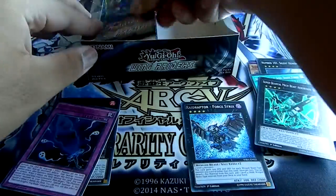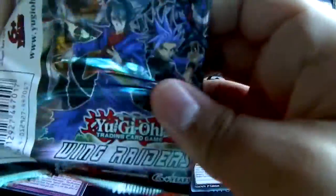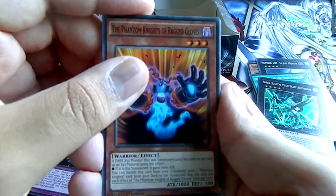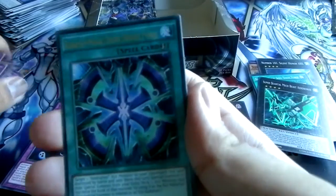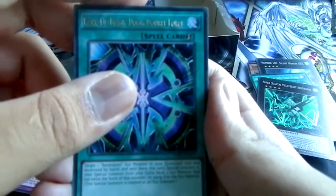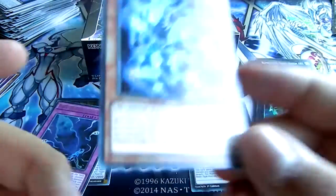Bottomless Trap Hole, Super Quantal Fairy Alphen, Phantom Knight's Wing, Raid Raptor Vanishing Lanius, Gem-Knight Pearl, Sharp Lanius. Phantom Knights of Shadow Veil, and for a rare we have Super Quantal Mech Beast Stealth Manta. Then the next card is a super rare: Super Quantal Mech Beast Aeroboros. Next card — Raid Raptor Fuzzy Lanius. Mystical Space Typhoon, Phantom Knights of Ragged Gloves, Raid Raptor Nest, Raid Raptor Readiness, Bottomless Trap Hole. For a rare we have Rank of Magic Doom Double Force — also a really good card. Then the next card is another super rare: Phantom Knights of Fragile Armor.